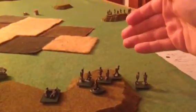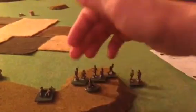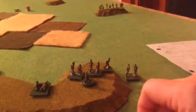Normal move and fire: roll a d6, move 5 inches, and then you fire at half effect, rounding down. There are 7 rifles in that team, so they would fire at 3 dice.